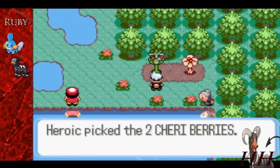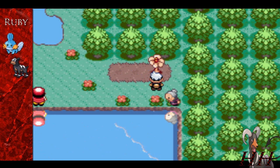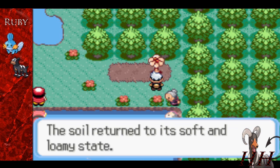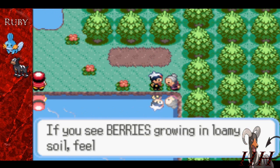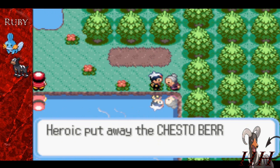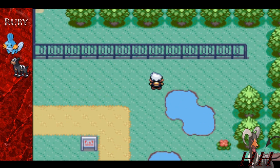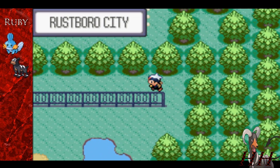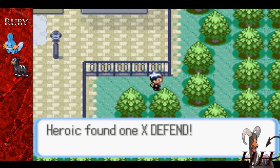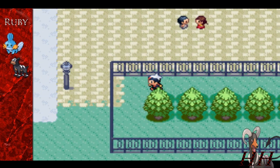And then there's this old lady over there. Let's pick up these berries — Cheri Berry and Leppa Berry. And we get to talk to this lady down here because she's old and everyone likes old ladies. She gives us a Chesto Berry. There's also an item up here — it's an X-Defend. X-Defend — I was correct, because I'm so heroic.